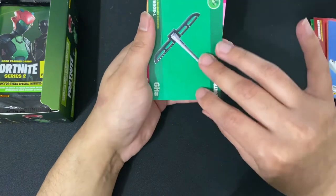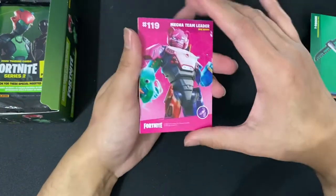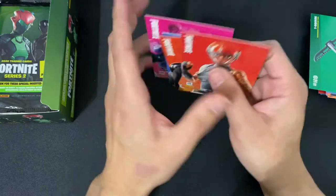Next up we have T-square along with the Tac Bats. We have Nugget Team Leader, Aeronaut, Remedy, Brute Gunner, Manic. Any holos? No holos.